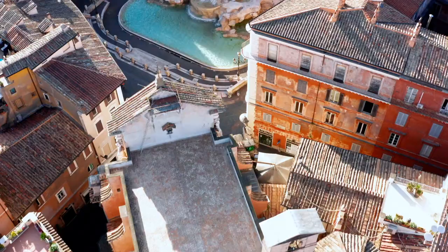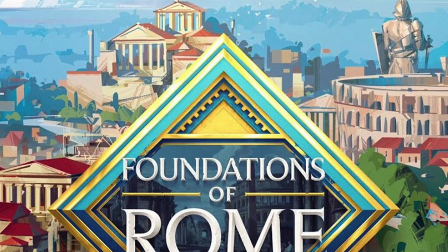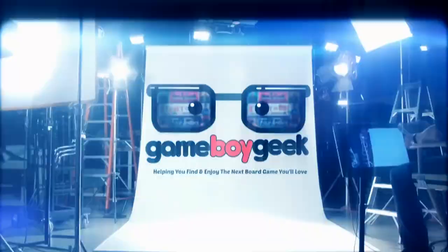Hello my friends, it's the Game Boy Geek here. Today we're going to be building up the foundations of Rome by building plots of land, building buildings like residential and commercial and civic buildings, and we're trying to have the most points in the end. Today we're taking a look at Foundations of Rome — from this humongous giant 20-pound box of goodness from Arcane Wonders, a Kickstarter designed by Emerson Matsuchi. Let me show you how it's played, I'll see you on the other side.